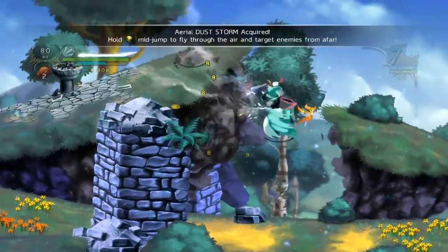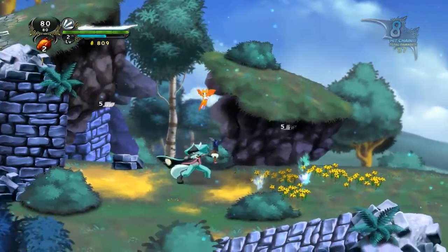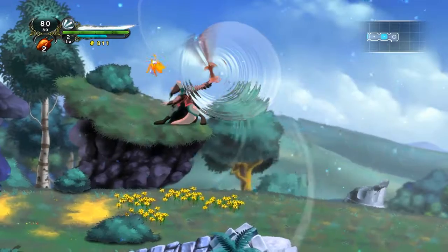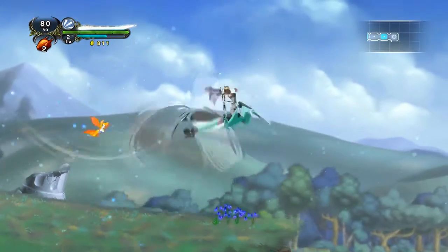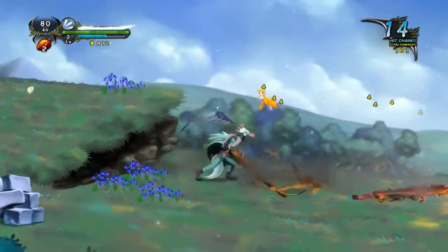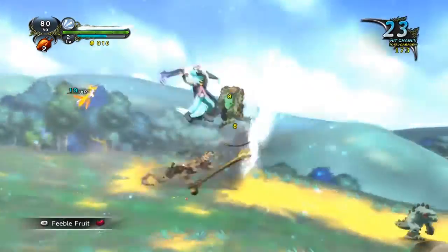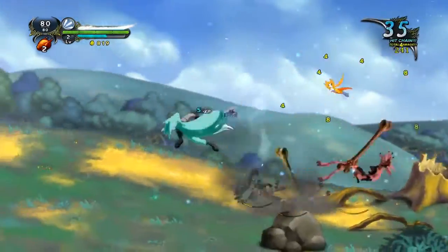The problem is that if you use the dust storm too many times, you hurt yourself. The more red you're turning — look, we're getting red — and you get to a point where you receive damage. That works with the aerial dust one too. I love this combo: first we lift them, then we attack them, we get the risen phonics, and then we use the aerial dust. It's so freaking awesome.